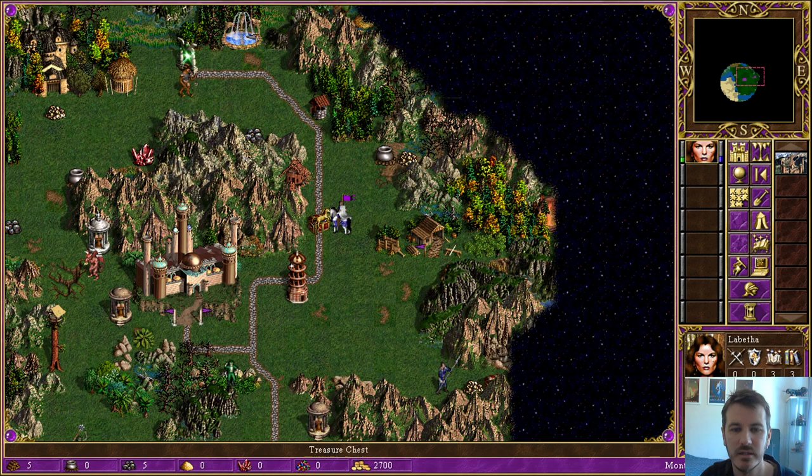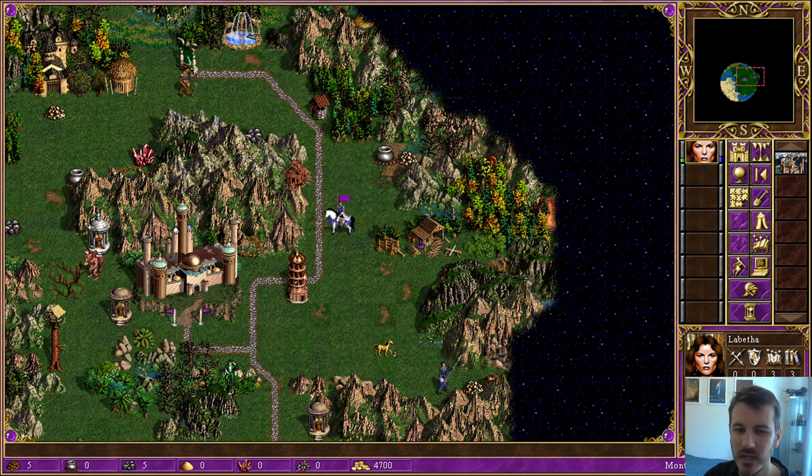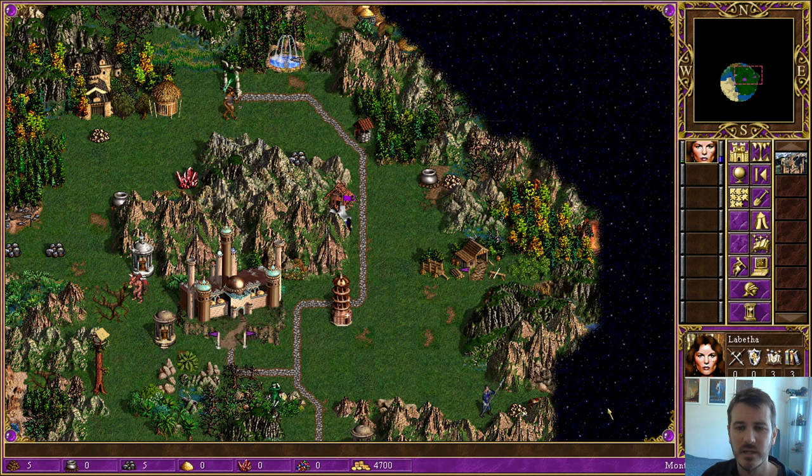Labitha, keep working please. I think I said this in the last video — with this starting profile, we have to select gold every time in week one. It's still true well into week two and beyond. Intelligence! An ancient witch living in a strange hut welcomes us, teaching intelligence for her own inscrutable purposes. My maximum spell points go up from 30 to 37. Knowledge and intelligence — in this game they were pulling in the same direction.